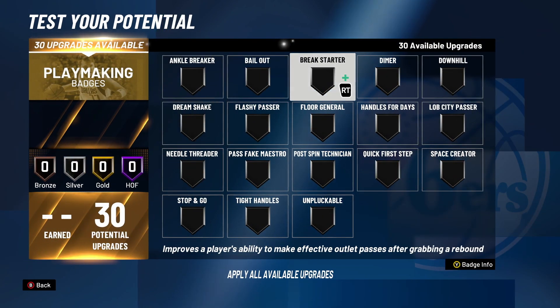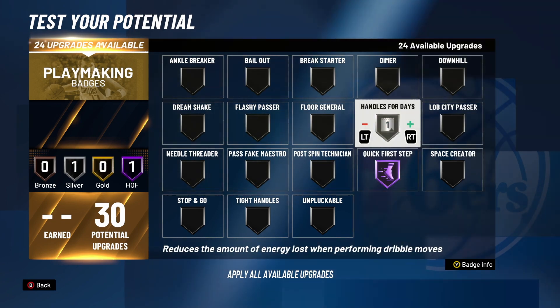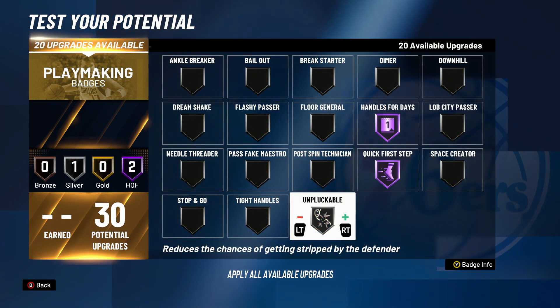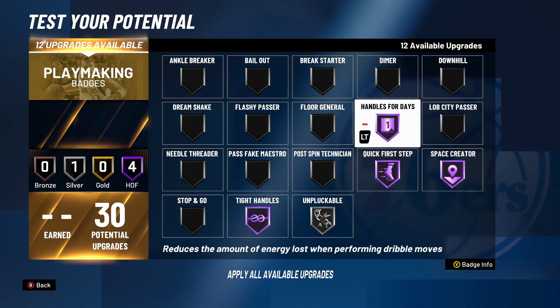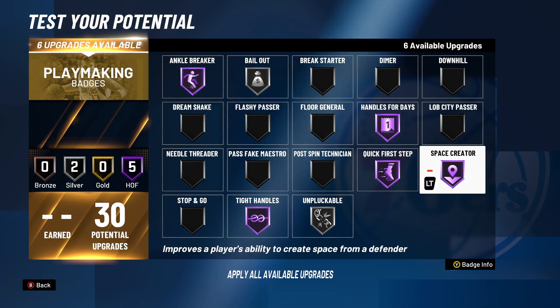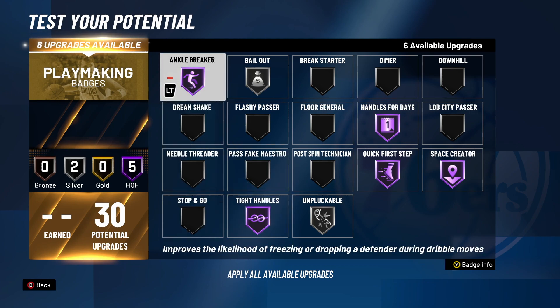30 Playmaking — this is a lot more than we got last year; last year we got 24 as a point forward. I'm going to go Hall of Fame Quick First Step, Hall of Fame Handles for Days, Silver Unpluckable. Depending on if it's good this year, maybe Hall of Fame — who knows, might even go to Bronze. I'll stick Silver. Hall of Fame Tight Handles, Hall of Fame Space Creator. I'm going to try out Hall of Fame Ankle Breaker because I have not been able to catch ankles in the demo — I'm going to test out Ankle Breaker.